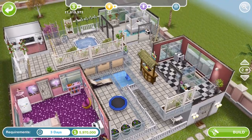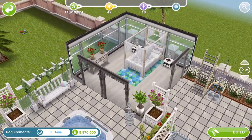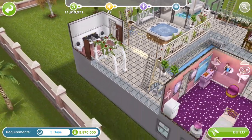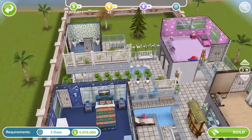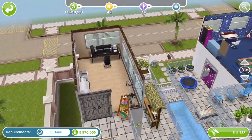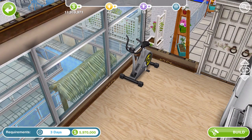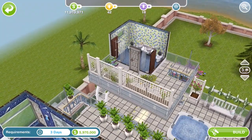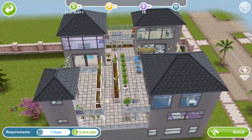Heading upstairs — we've got a romantic swing, a hot tub, and a wedding arbor. And we've got another floor — with one of these computers and an exercise bike which was a prize from the seniors quest. There's quite a lot in this build. I quite like this — yeah that's a nice house.